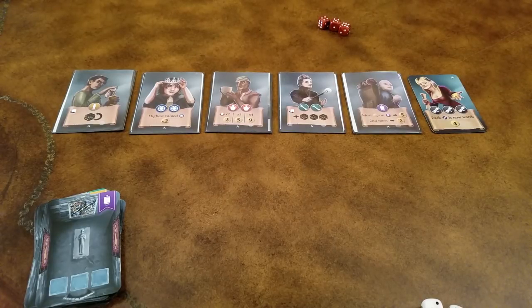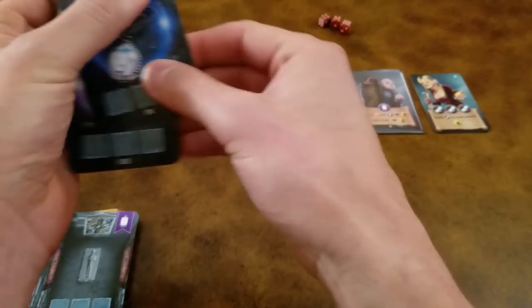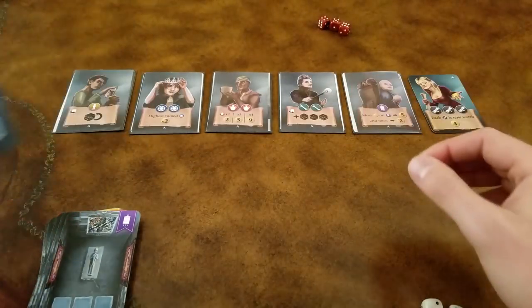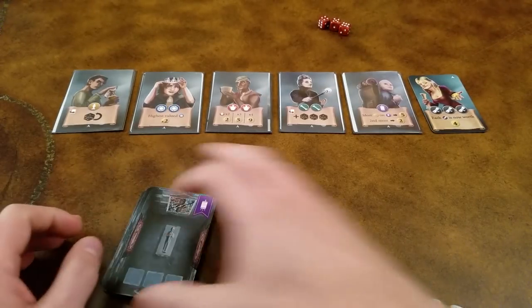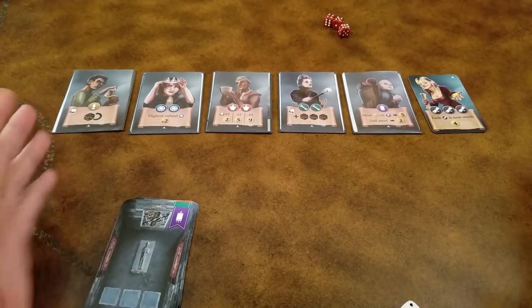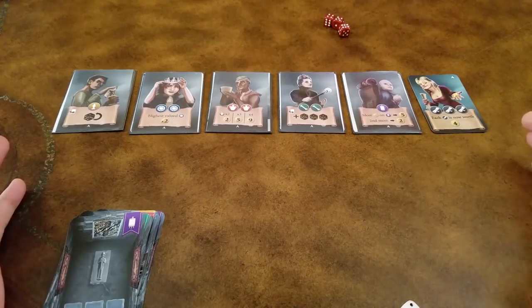So to set up the game, first you're going to be pulling cards out of the treasure deck that have the 3 and 4 icons if you're playing a 2 player game, which is what I'm going to do here in this example. Then you're going to shuffle any remaining cards in your treasure deck. Each player is going to choose a set of colored dice. You're going to lay out all of your collectors in a nice little row. For your first game we recommend that you play with all of the A sides.